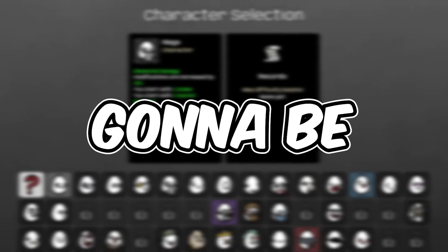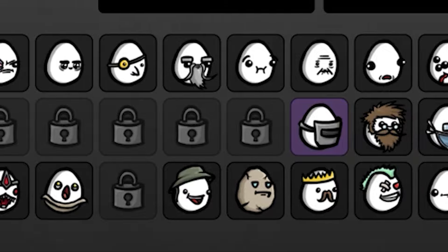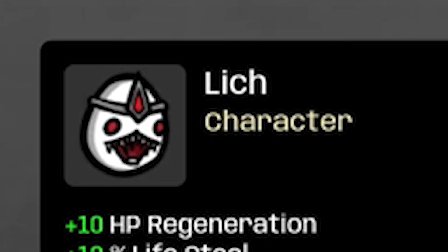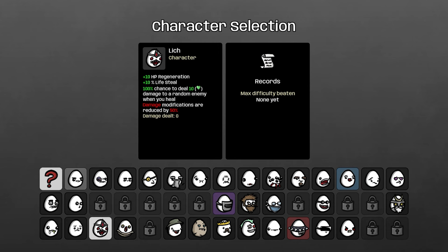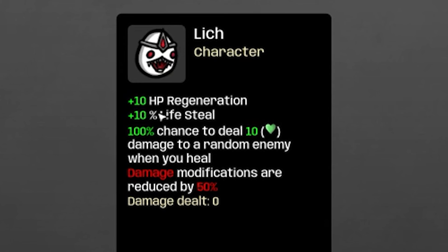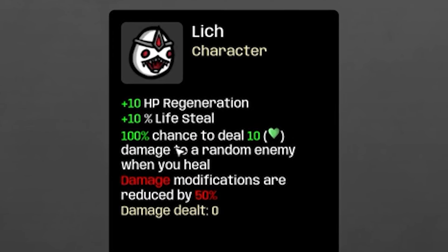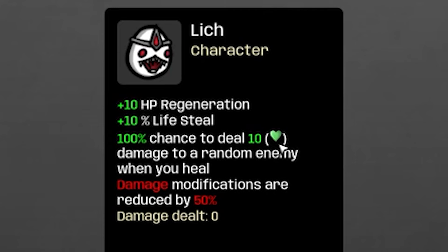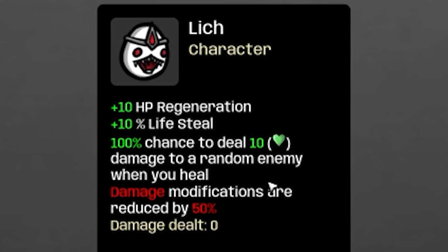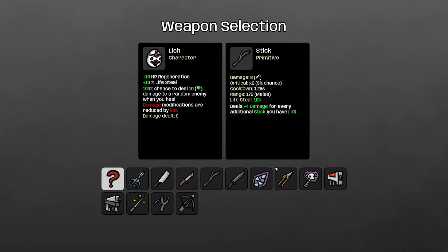Hello everyone, today we're gonna be playing Brotato and we're gonna pick one of our lovely contestants. I decided on Lich because he looks like a vampire to me. He's definitely going to be very useful because he gets 10 plus HP regeneration, 10% life steal, and 100% chance to deal 10 damage to a random enemy when you heal. He's just sucking like a vampire, so I can't wait to play him.